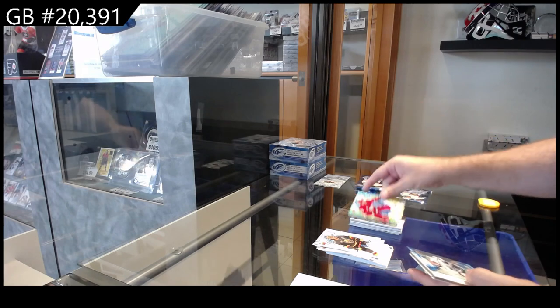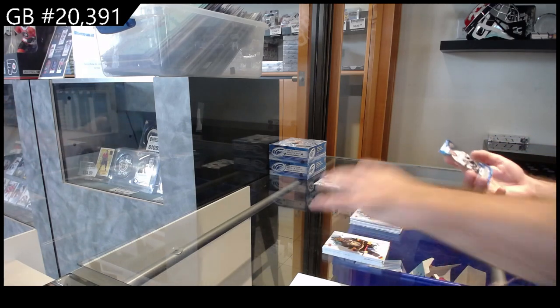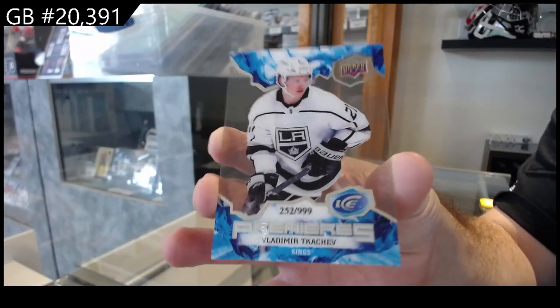Green of Larkin for the Red Wings, rookie of Gruul for the Ducks, and we've got a Kachev $9.99 for the L.A. Kings.